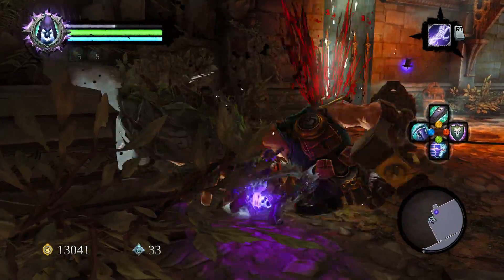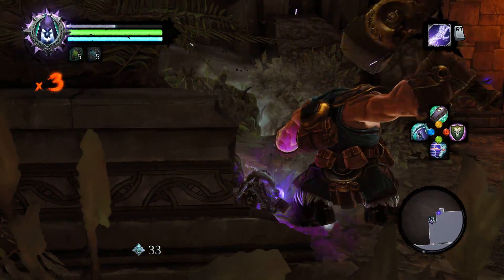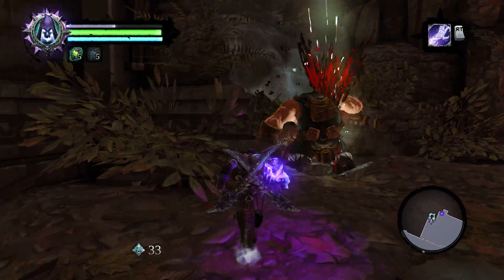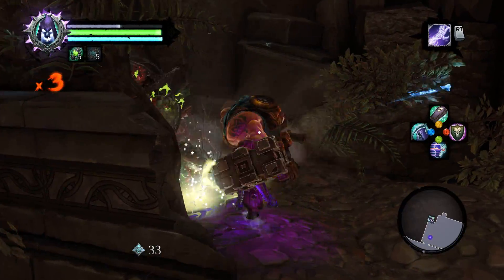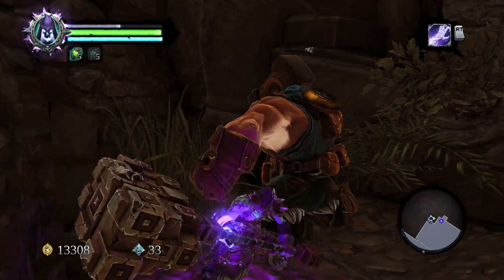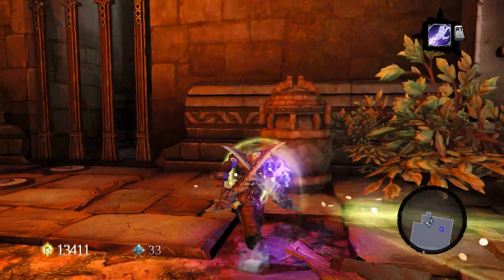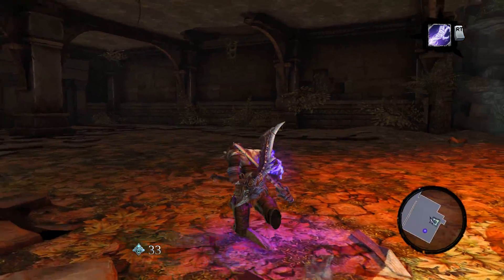Alright, we've got a guy here. Maybe if I grab this guy — no, doesn't seem like there's a major difference. Just got to beat on him. Is there somebody else in this room or is the game just being silly? I needed to come in here with the construct. Shouldn't have given up the construct.